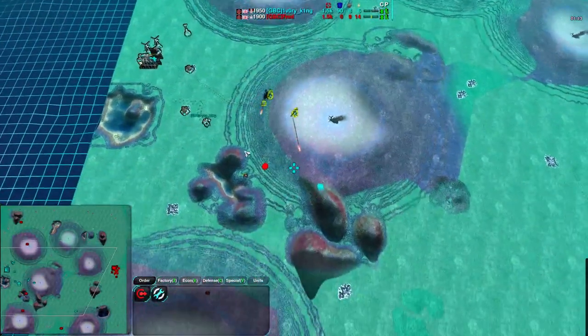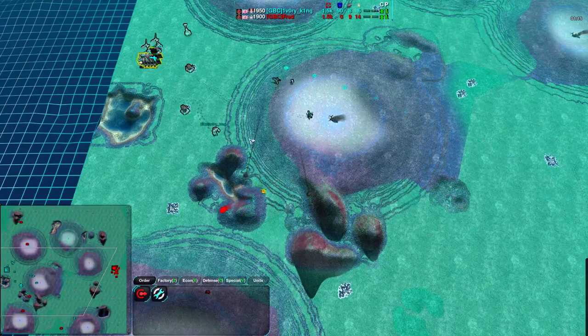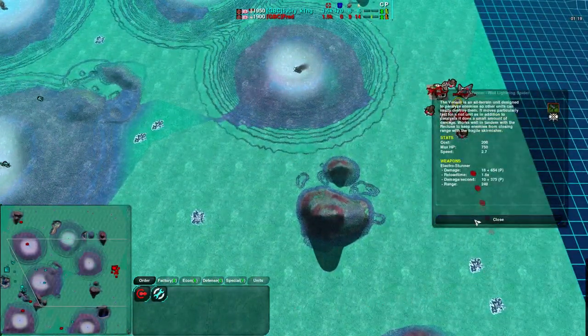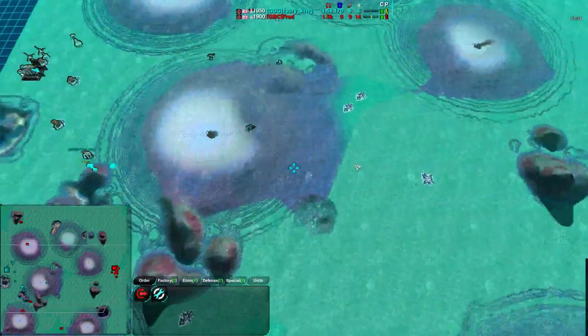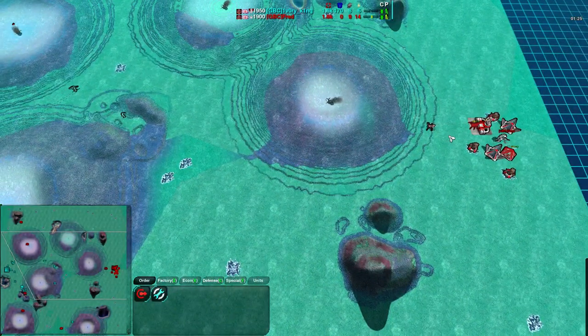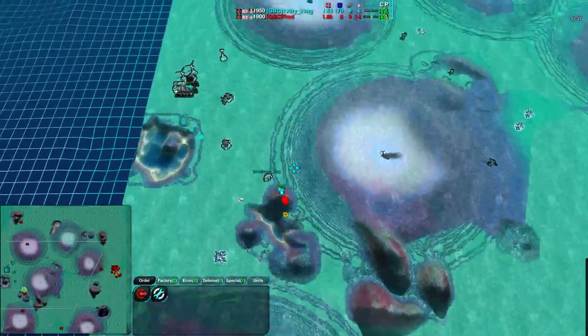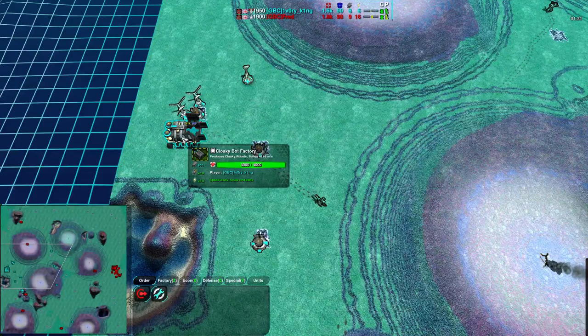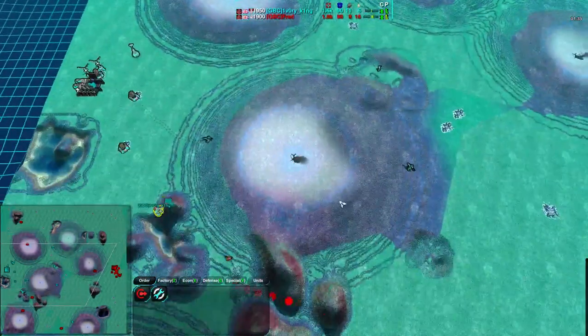From there, you use Venoms and Hermits and Recluses to actually deal the damage that you need. Venoms are now able to deal damage — they've been upgraded to deal about 18 damage a shot. Not a huge amount, but something more than just paralyzing. They do still paralyze, and they still have EMP damage on top of that. The Cloakbot Factory is a fairly typical choice that works really well, especially against spiders.